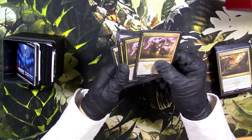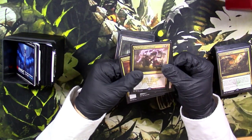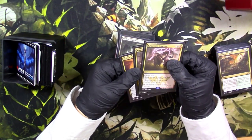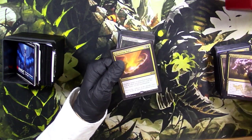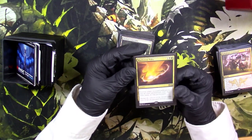We got two Kolaghan's Commands. There's a lot of Urza artifact stuff going around right now, and this card's pretty crazy. Get a lot of value for three mana as well. Hits Bloodbraid off Bloodbraid cascade. Got a Maelstrom Pulse too — pretty awesome cards.